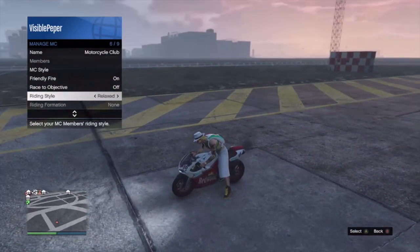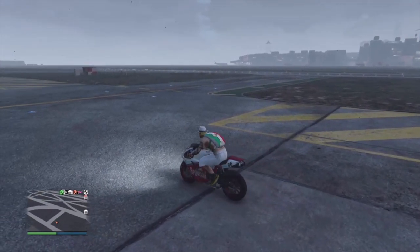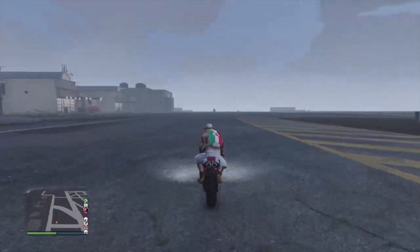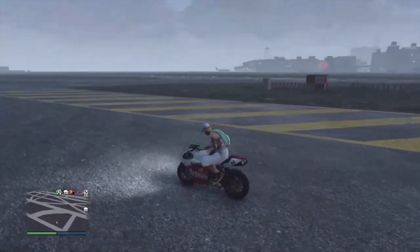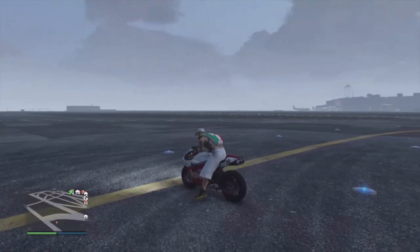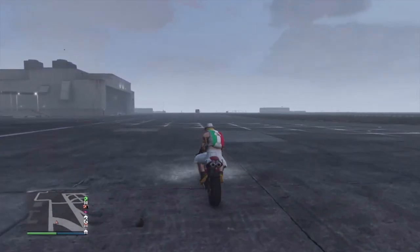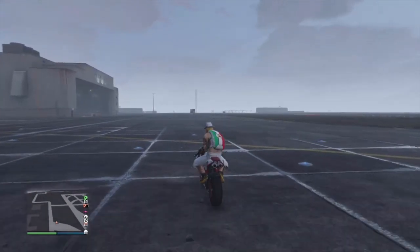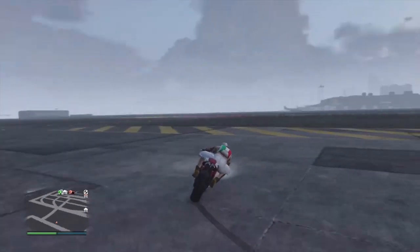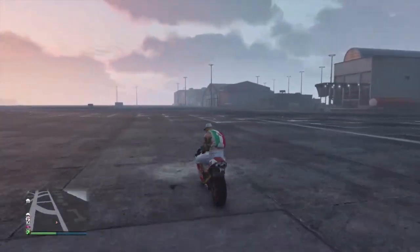Go to Riding Style and set it to Relaxed. Then get on your motorcycle and go slow — just like that and boom, he's got one hand on. You really can't go too fast. You gotta go slow and then push down on your left stick and keep that speed.